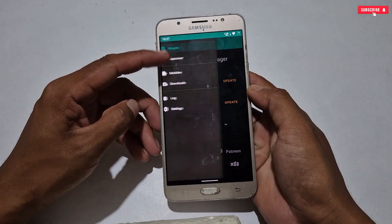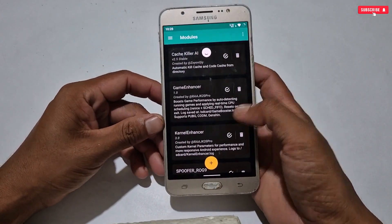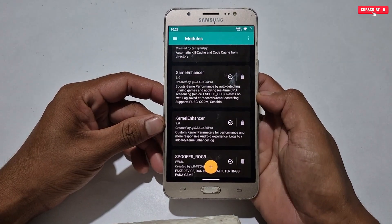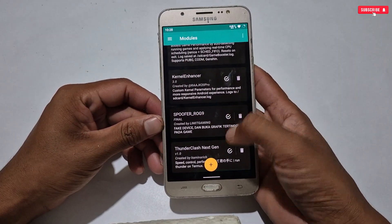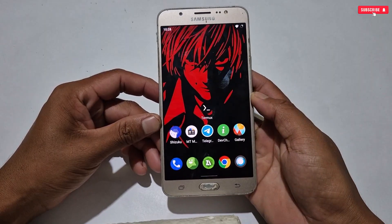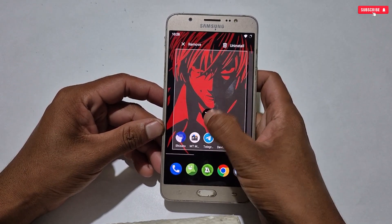The phone has been restarted. After restart, open Magisk Manager and go to the module section. You can see that all modules have been flashed successfully. Modules like Game Enhancer and Kernel Enhancer will work automatically — you don't need to apply their settings manually. However, we have to apply the Thunder Clash tweaks with the help of the Termux application, so open Termux.